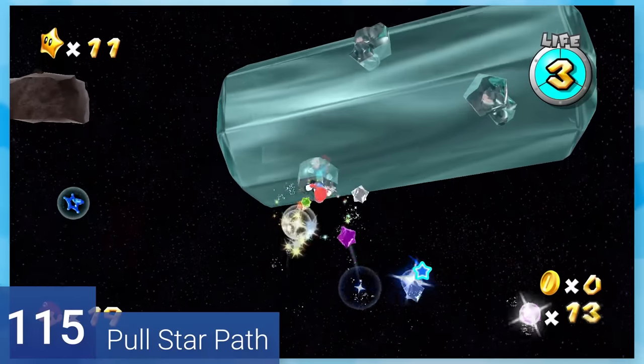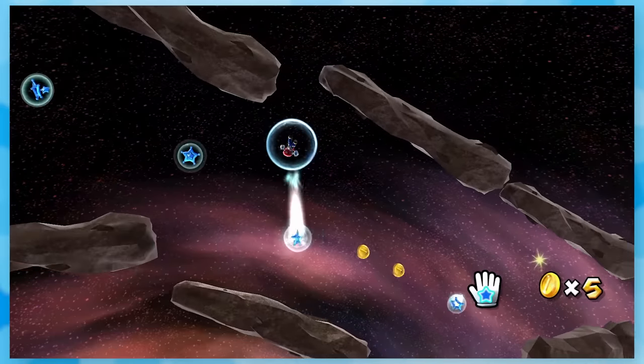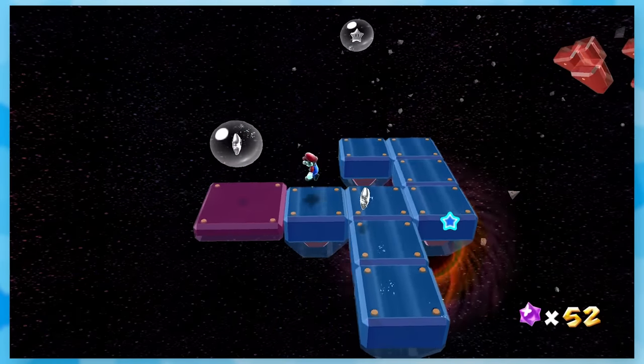115: Pull Star Path. One of the most relaxing yet lonely stars of them all. Sling through a bunch of pull stars to make your way through asteroids up until the very end. A bunch of platforms only appear when you get close to them, and you simply grab five silver stars.